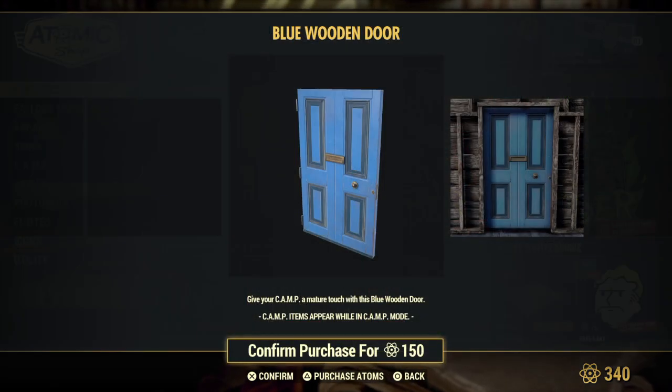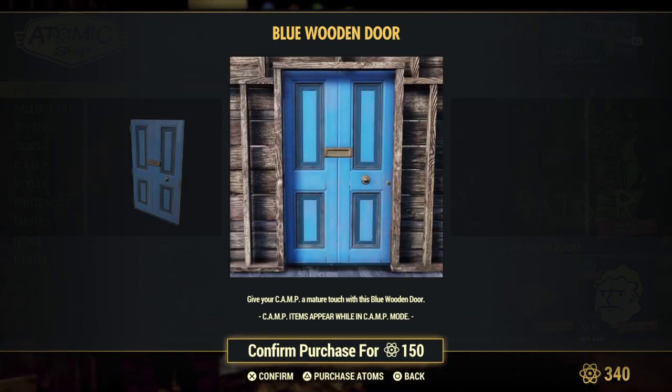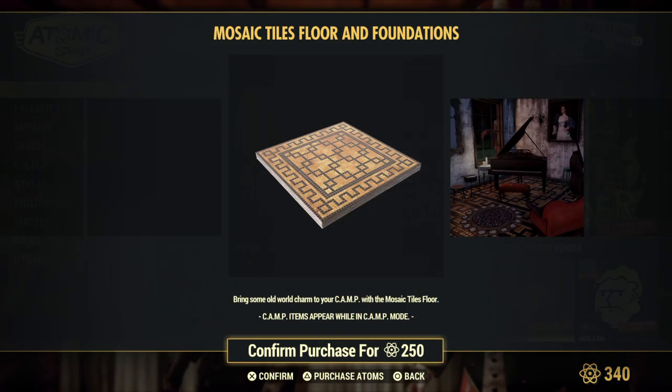The blue door — I actually like this door. I was a little disappointed I missed it the last time it was in the shop, but now that I have the double doors with the circus trailer I actually use that in my house since it has that double door look. You can get the mosaic tiles — they're back.